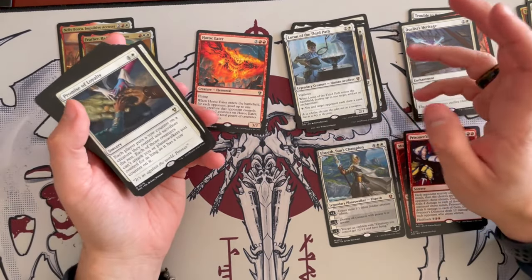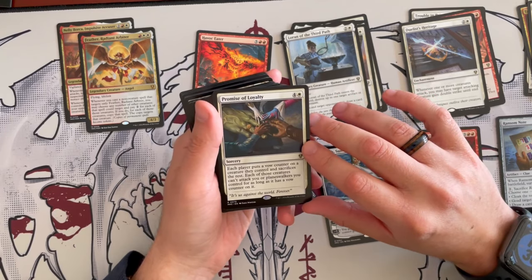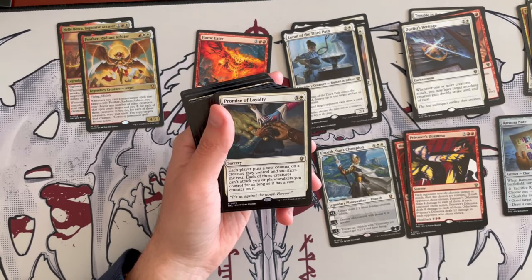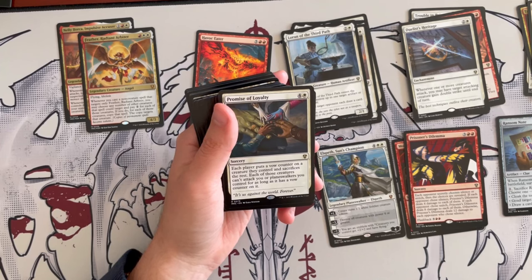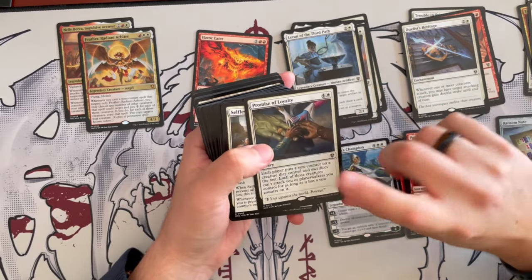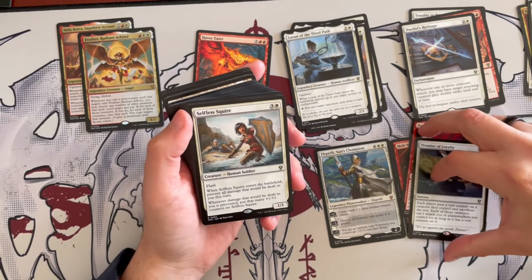Promise of Loyalty costs 5 and is a sorcery. Each player puts a vow counter on a creature they control and sacrifices the rest. Each of those creatures can't attack you or planeswalkers you control as long as it has a vow counter on it. Very, very good and synergistic — I would like to keep that.